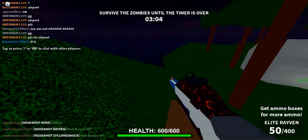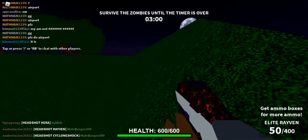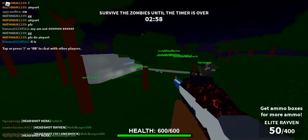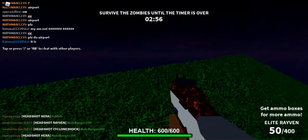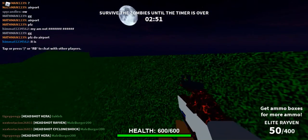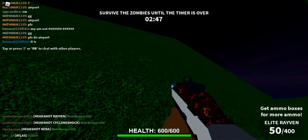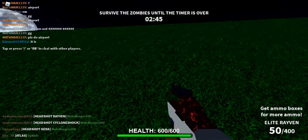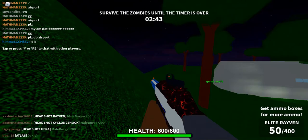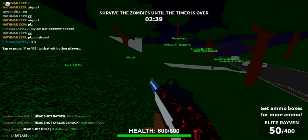If you've played Nerf FPS on the airport map, you probably know you can fall off the edge. But at the corner of this part of the map there is actually an invisible wall right here — so that's all the secrets I have for today.